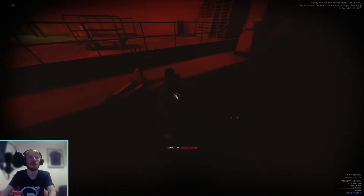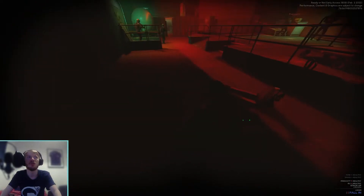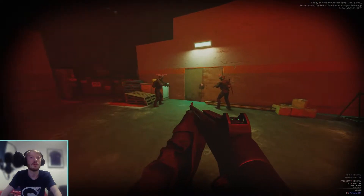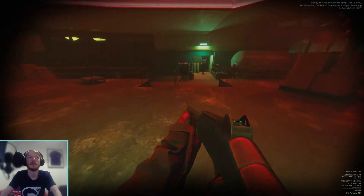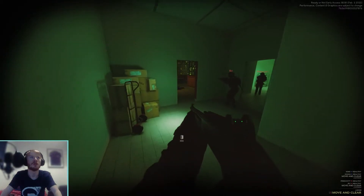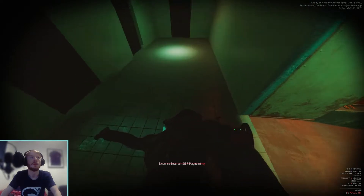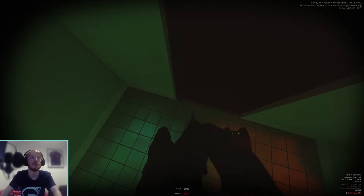I didn't put any mods on so I don't have a flashlight — if it gets dark I'm not going to see anything. I think you can get night vision goggles as an attachment, which lets you see in the dark. I'll wedge that door so he can't come out that way. I have a sneaky feeling there's going to be someone in here.